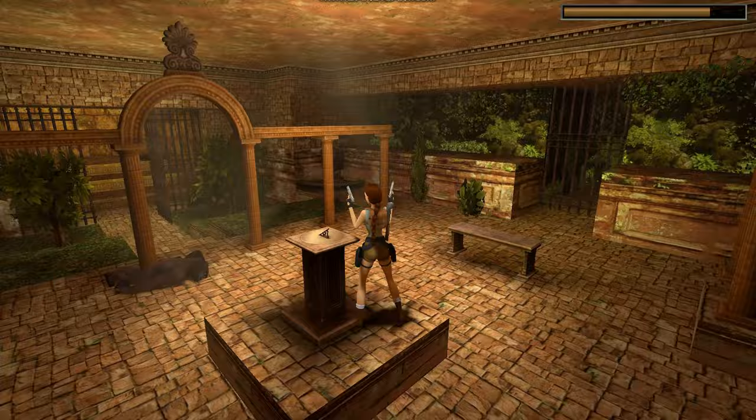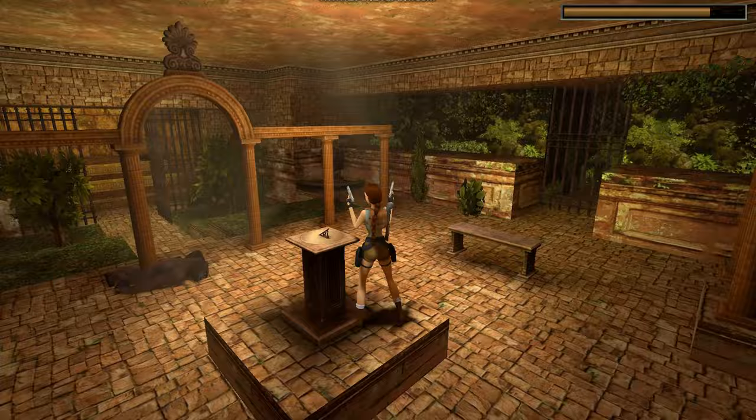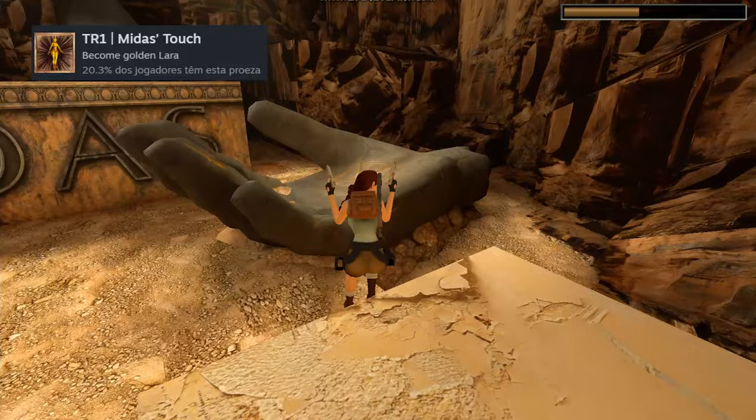To be honest, I was just walking here and the trophy popped up — I wasn't expecting it. This one is super easy and fun: you just need to jump to the Midas hands and see the magic happen.